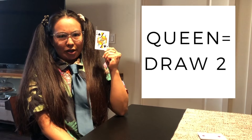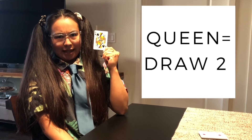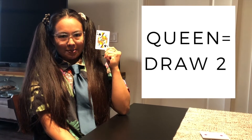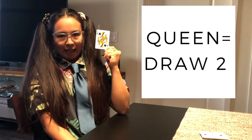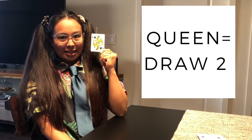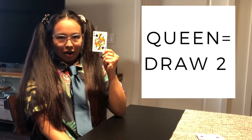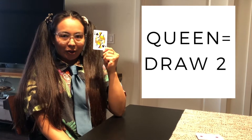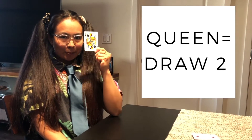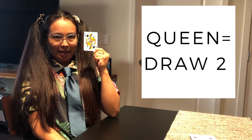The Queen acts as a draw 2 card for the next player. But if the next player has a Queen and plays it, that player does not pick up 2 cards and defers it to the next player. If that player also has a Queen, it defers again. But if that player does not have a Queen, they must pick up 2 cards for every Queen played. Also, if the Queen is played as the last card, that next player must pick up 2 cards before determining how many points they have.